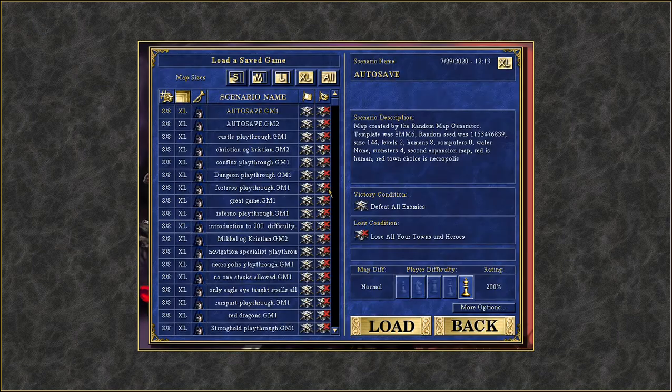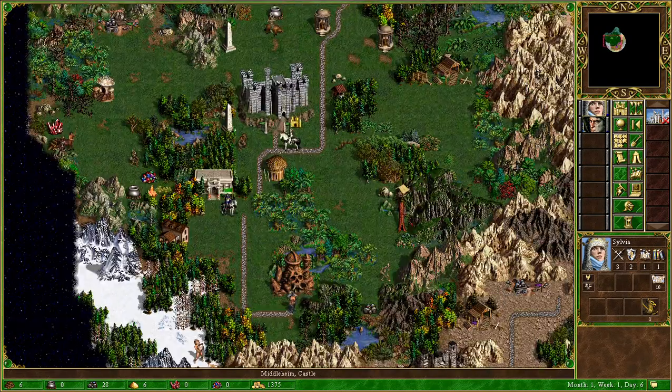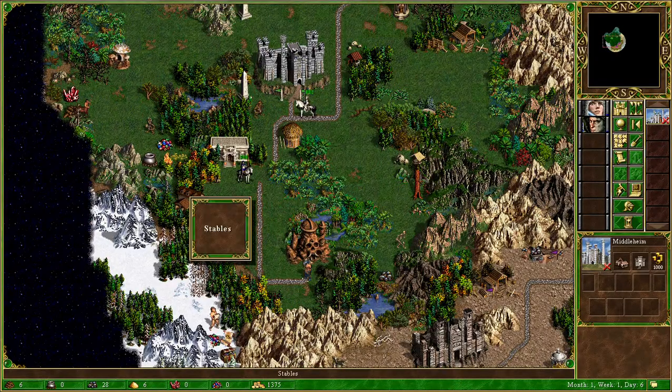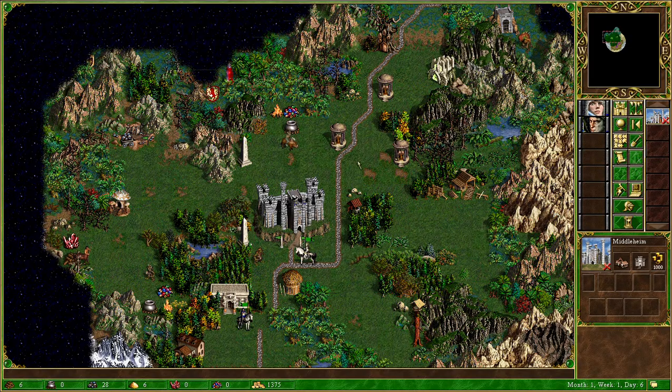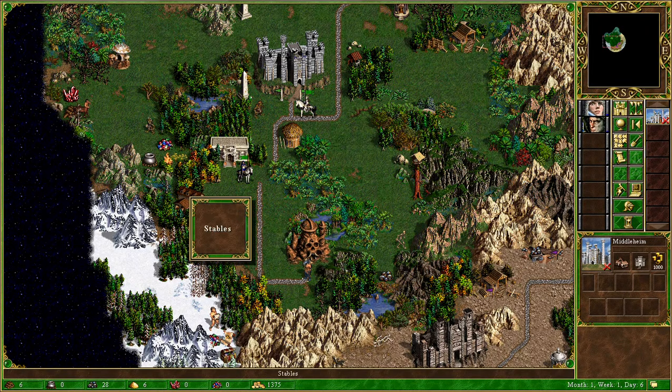Let's get into the playthrough. My ideal scenario for this episode is obviously to utilize the stables, because if you get the training ground and step on the stables on the map, it actually develops into Champions — it upgrades into Champions. It's a known fact that this happened in Heroes 2 and they brought it over to Heroes 3. It's a nice perk and it's not too far away, so it's worth it.